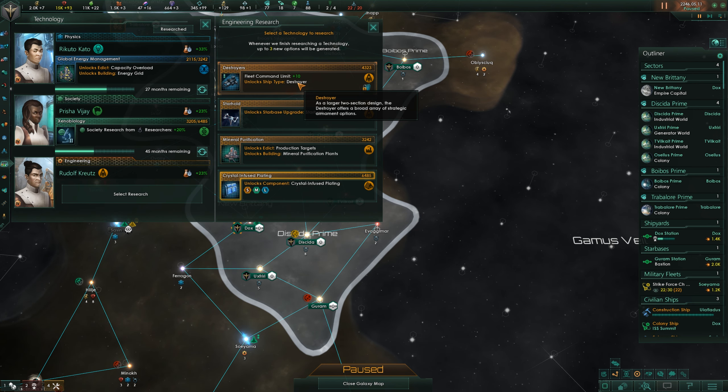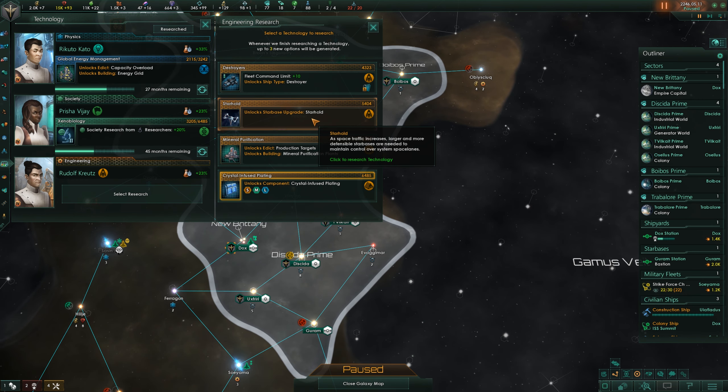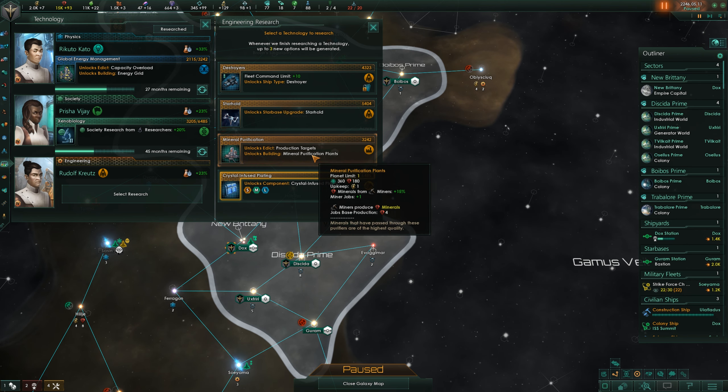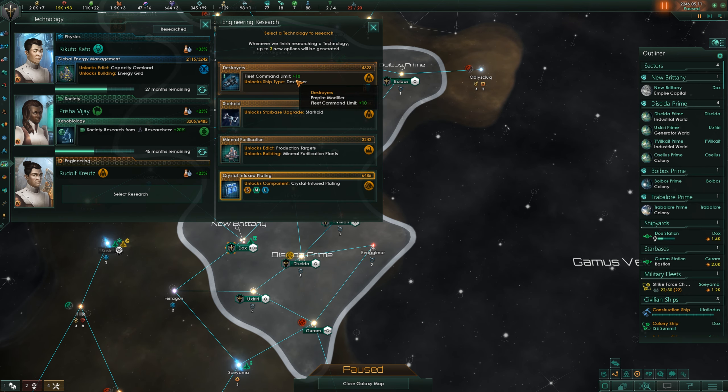Fleet command limit — I do like that. It does unlock the destroyer, which is kind of cool. Although fleet command limit is not what we're dealing with; it's the naval capacity which is a bigger hold on us right now. Starhold — two buildings and supports four modules, that sounds kind of cool. Mineral purification plants — I don't really think we need more minerals; we're capped on minerals at the moment, so I'm going to avoid that. Crystal infused plating improves hull integrity, I like that one. The destroyer would be cool, but I don't think we need the fleet command limit until we can get our naval capacity up a bit more. So maybe the starhold will help us with that. Let's go for that.